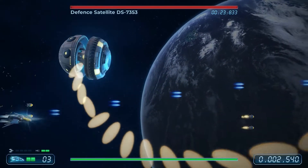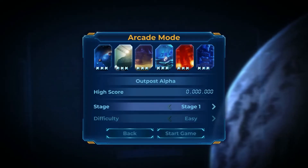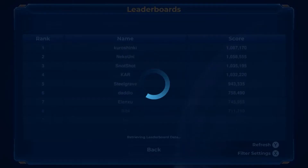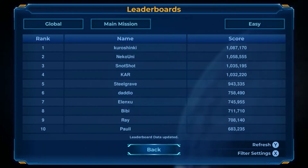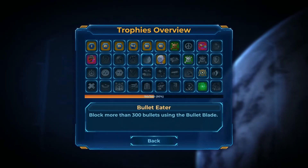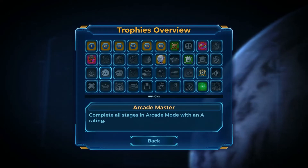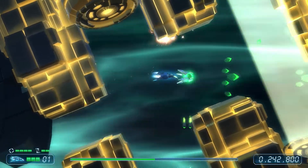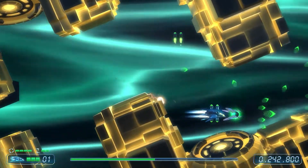There are other modes such as the Boss Rush mode that lets you defeat bosses as quickly as you can to compare scores, and the Arcade mode that allows you to go for that high score above all else. The leaderboard is a way of comparing yourself against all others playing the game, adding a sense of competition the game otherwise wouldn't have. There are also 40 unlockable achievements with new illustrations that add to the game's replayability.